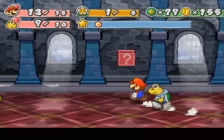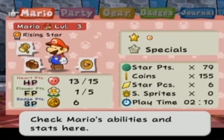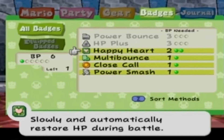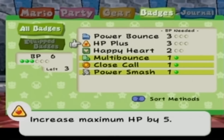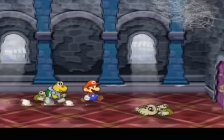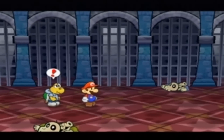Question mark block - what is inside you? Power Bounce! I use this one a lot. It needs more than 1 BP though. HP Plus is kind of useless anyway because I'd rather actually do it in an actual level up than waste my BP doing it. So I'm gonna take Power Bounce. What it does is you can basically bounce on one enemy as many times as you can press A before you land on their head - and trust me, it can get a little awkward after a while, especially when you do stylish moves at the top of every jump.